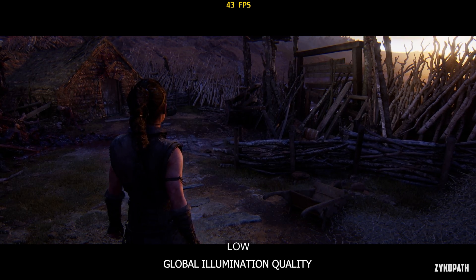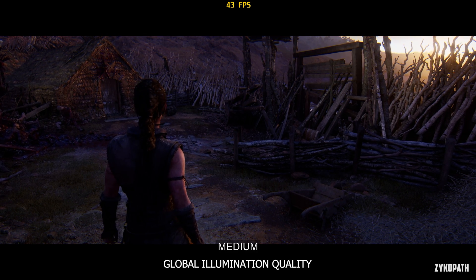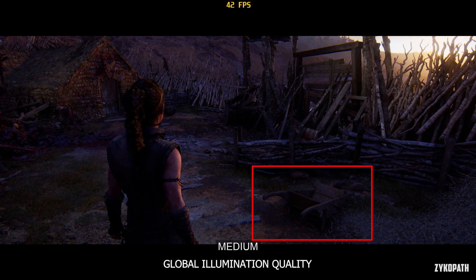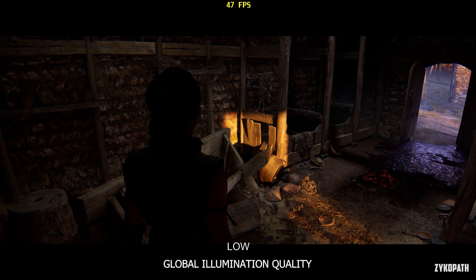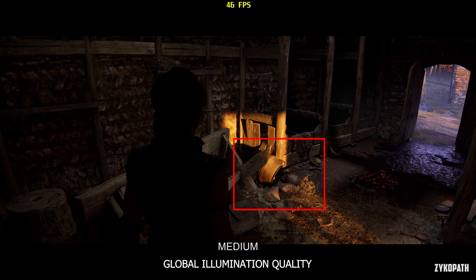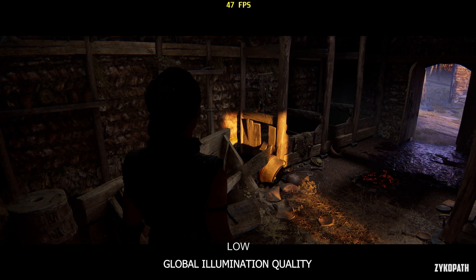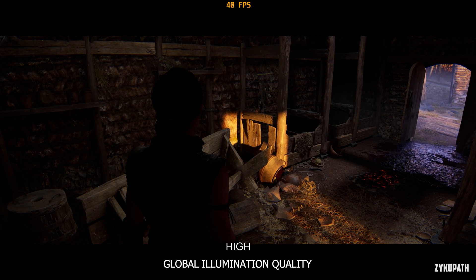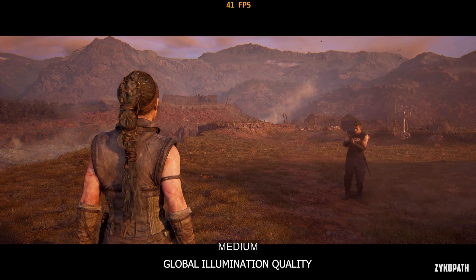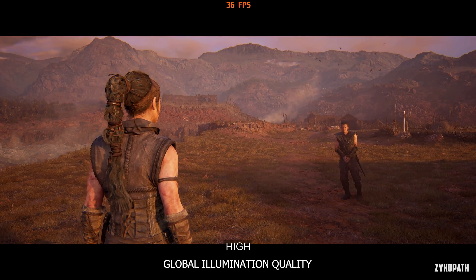Global illumination controls the accuracy of shading. Low and medium look almost the same, while high has a small yet subtle difference — something you'll definitely not notice during gameplay. In one scene, using high enables indirect lighting, and while it does look nice, it only has a subtle impact on image quality but a huge impact on performance. In most of the game you will be outside in open areas where this setting has absolutely no effect on image quality, yet it still impacts performance. So keep this on low at all costs.